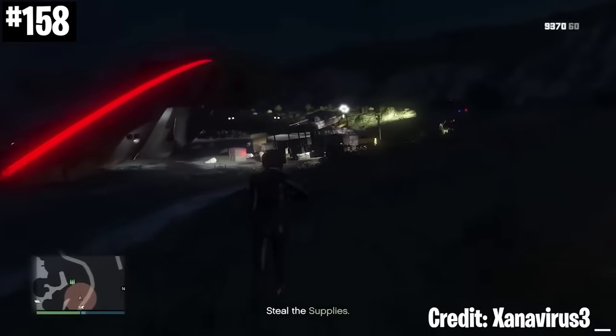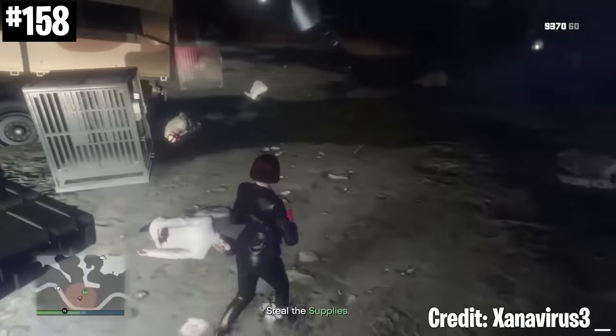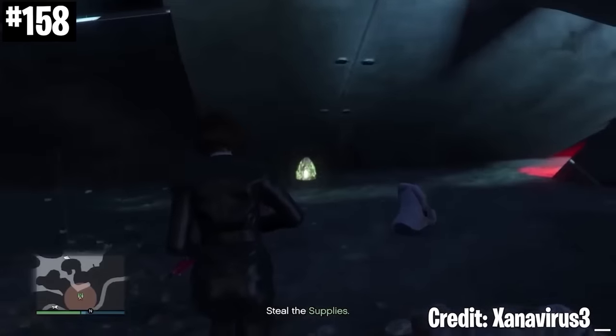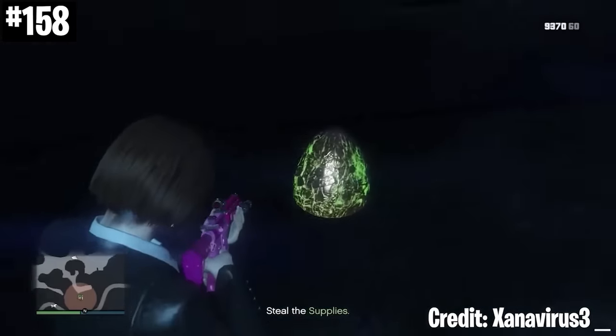After doing 600 resupply missions for your bunker, if you start another mission between 9pm and 11pm at night, you have a chance to get this secret UFO resupply mission, which has aliens and an alien egg.